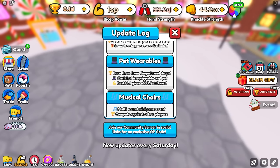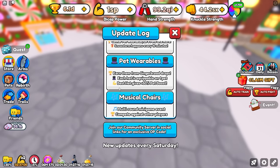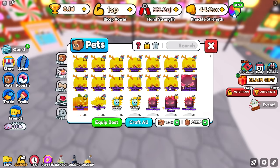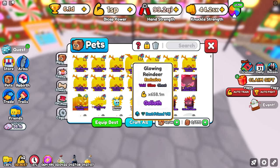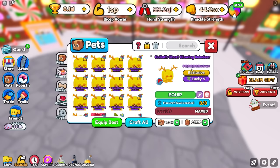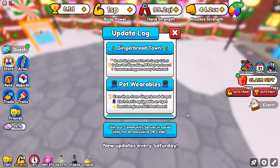Looking at the update log right here, it says we do get pet wearables — earn them from Gingerbread drops. Each hat is equippable on one pet. The best hat gives you plus 50% pet boost, which is awesome. That means this pet here at 840 million will actually do over a billion once we put the best hat on it. That is going to be insane.